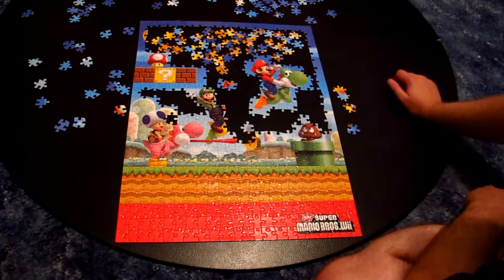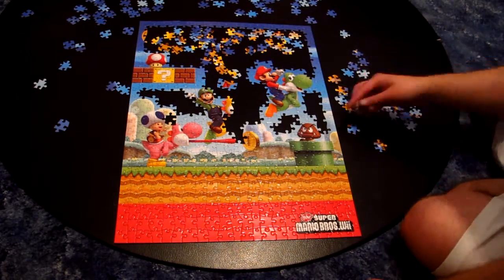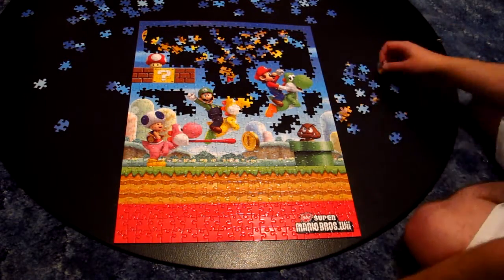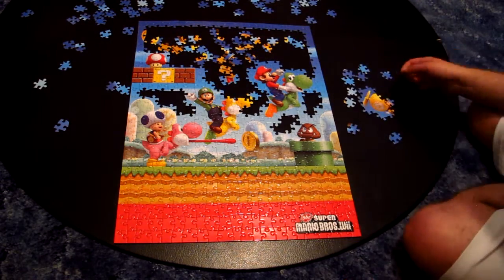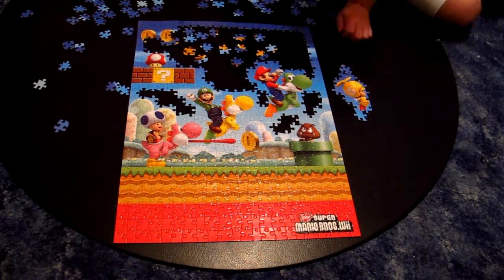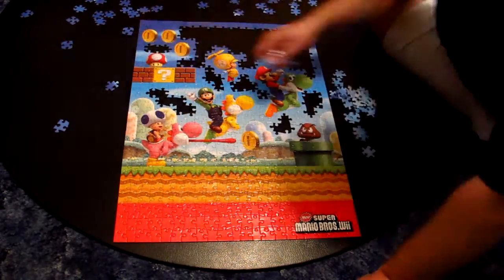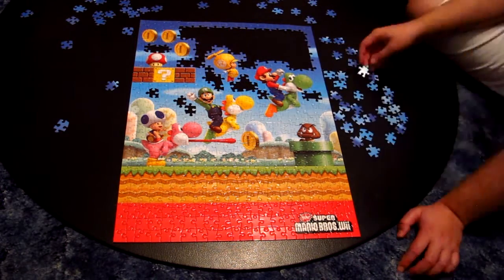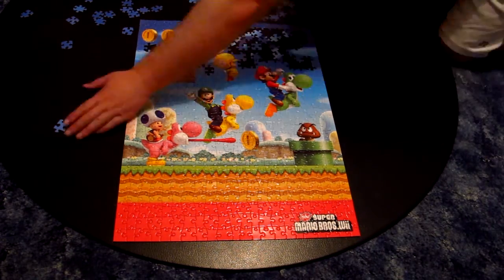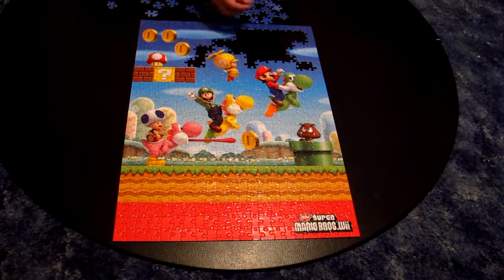Puzzles in general aren't usually this easy — there's usually more pieces of the same color or texture — but this is still a pretty fun puzzle. I decided to make a time-lapse of it because I figured it wouldn't take all that long. As you notice, I've just figured out where Mario and Yoshi fit in relation to the frame. You might want to check the box as you go for the picture as a reference — some people like to do puzzles without the box to make it more challenging, but I typically use the box. It's the image they show you right from the store.